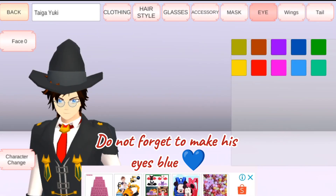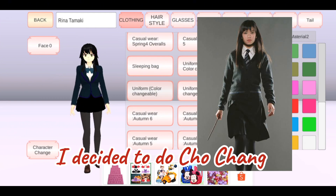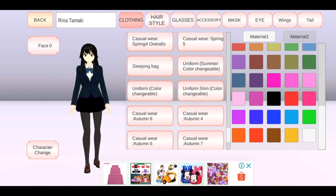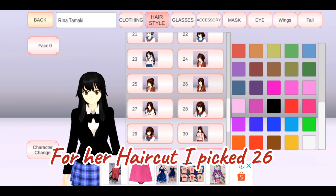Do not forget to make his eyes blue. I decided to do Cho Chang. I changed the color to blue Ravenclaw. For her haircut, I picked 26.